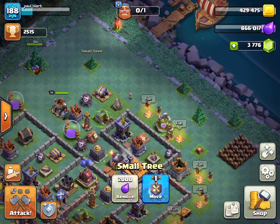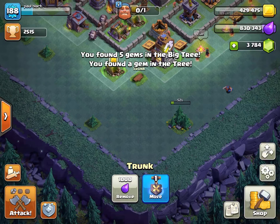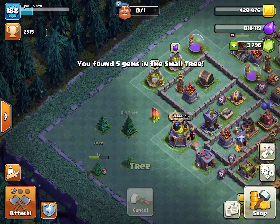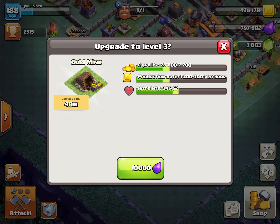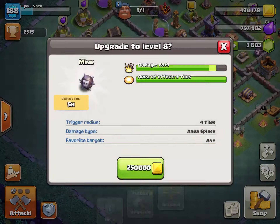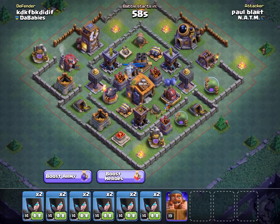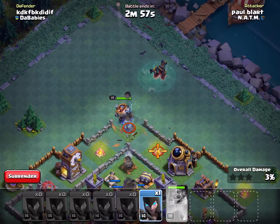Hopping over to the builder base real quick. Let's get something going over here — just trying to figure out what I want to do. Clear all that first, get out of the way. Trying to figure out what's really going to be worth upgrading. I guess that's it since I don't have much else to upgrade. But before we finish our final thoughts on the main base, let's do an attack here in the builder base — I'm going to be doing mass night witches, which is one of my favorite attacks in the builder base.